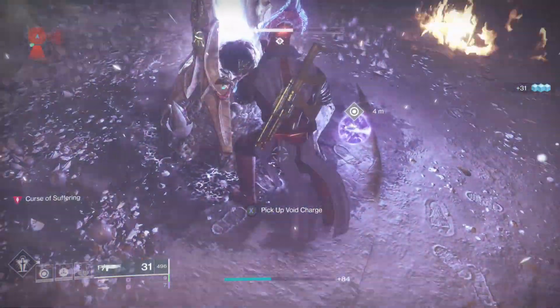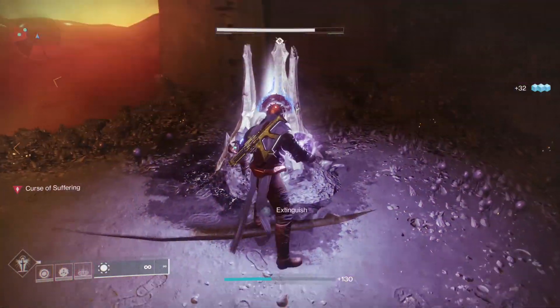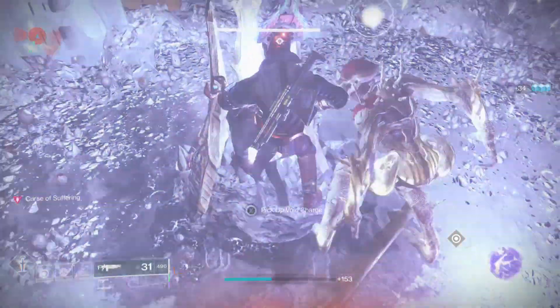You have the orb and you're at the station. You drop the orb first, and then immediately dunk it.